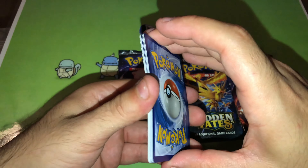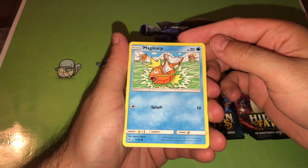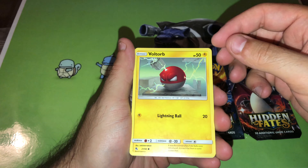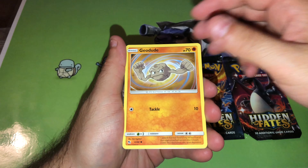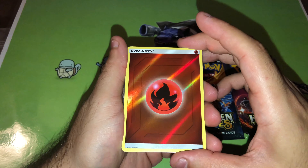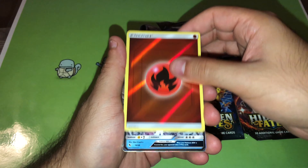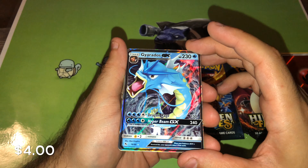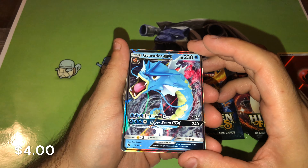Okay, a colored card. Let's start this off with Magikarp, Ekans, Voltorb, Geodude, Pikachu — ooh, nice. Reverse Holo Fire Energy, and the rare: Gyarados EX! There we go, guys, starting off strong.